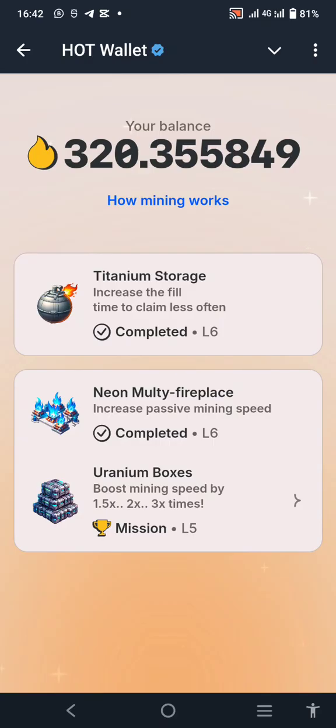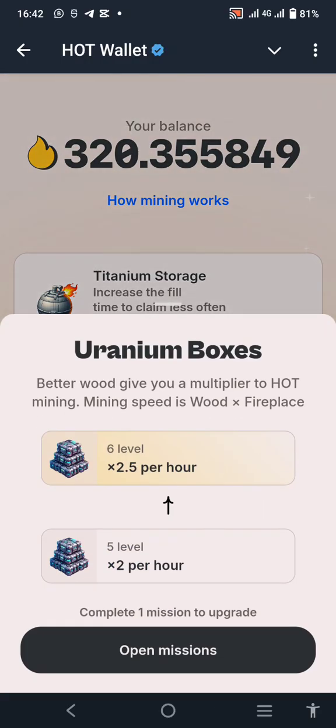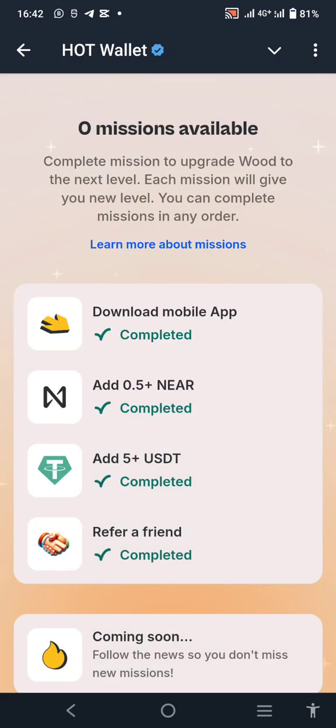For the Uranium Boxes, once you click on it you see 'Open Mission.' It will show level six but if it says 'complete one mission to upgrade' with no mission available, just click on Open Mission. They require: download a HERE Wallet — that's one; deposit 0.5 NEAR — that's two; deposit 5 USDT — that's three; and lastly, refer a friend. Once you click 'completed mission,' it will go through.